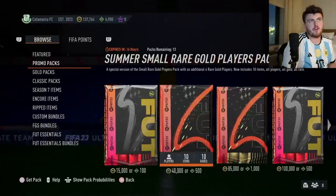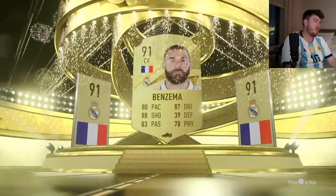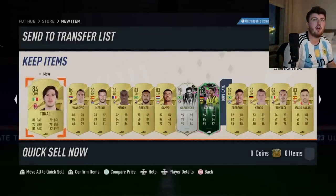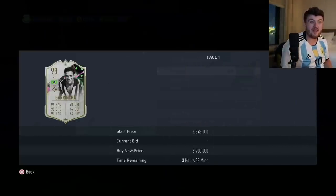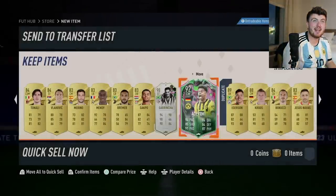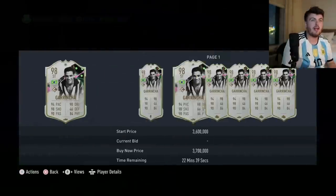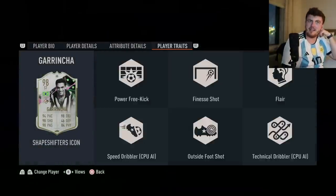I'm kind of running low on fodder. So we're going to the Elite Shapeshifter pack, which hopefully will give us not only some fodder but maybe a Shapeshifter or Shapeshifter icon. We got ourselves Benzema 91 - good fodder, that will help a lot with completing the icon and the Year in Review player pick. We've got a lot of fodder there. New accounts are rigged. I don't believe it - we've just packed 98 Garrincha! He's three and a half million coins on an account I don't even use. This is EA at its finest. I actually can't believe it.